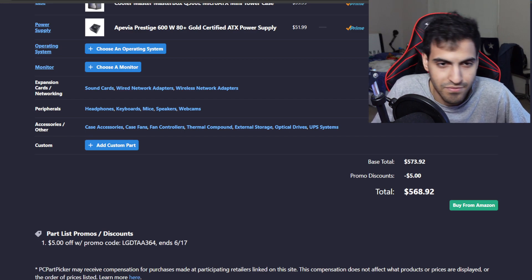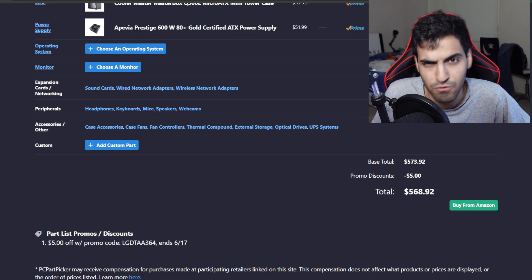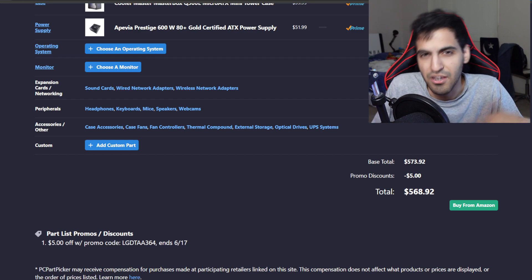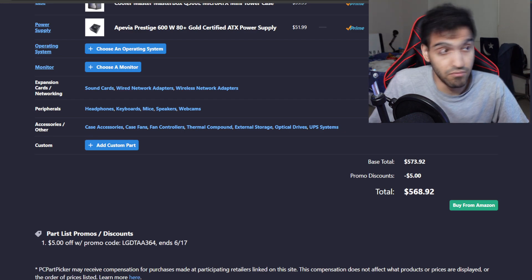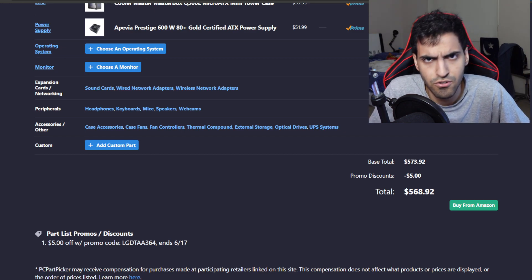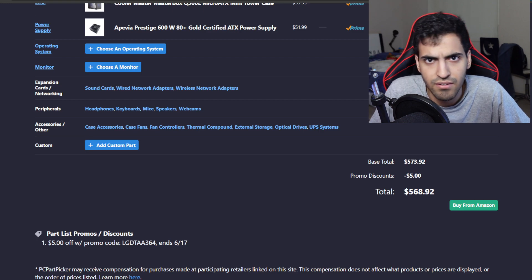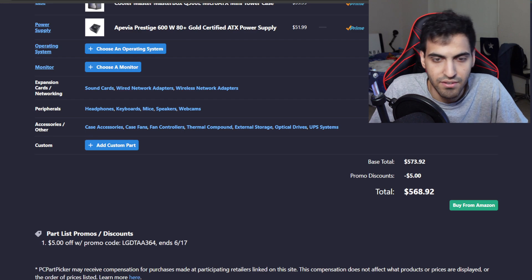That's $69 more expensive than a PS5, but you'd probably spend that much on accessories for the PS5 anyway. If someone brings up needing a monitor, mouse, and keyboard — $60 covers a keyboard, mouse, headset, and mousepad. And you'd need a screen for the PS5 too. Factoring in a monitor, you might spend $100–$200 more total, but you get a much better overall experience than a PS5 with its accessories.